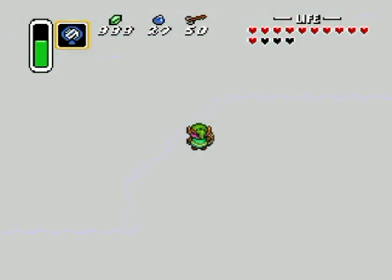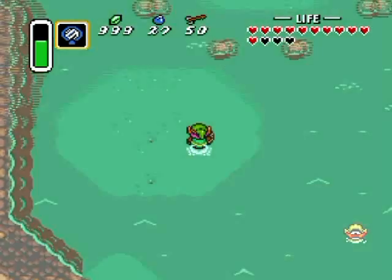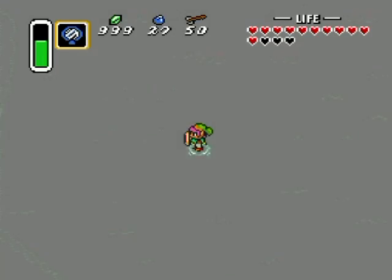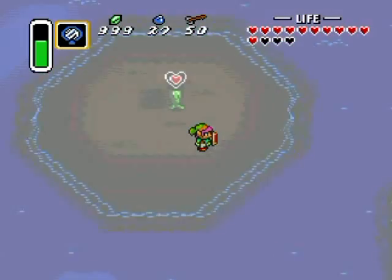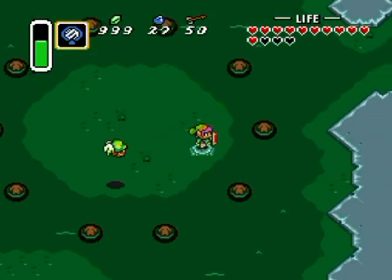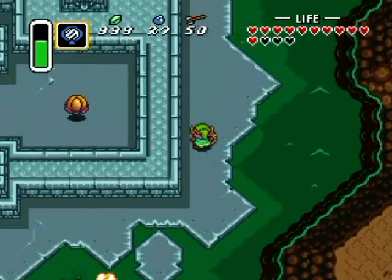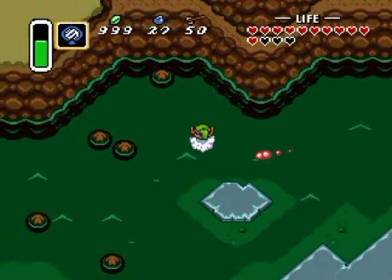I'm looking for a particular spot where I can use the magic mirror. It must be further north. In the light world if you explore here, there is a patch of land that you need the magic mirror to reach, and on top of this piece of land there is a heart piece. This is it — I got a piece of heart! I think I'll go back to the dark world now to show you the rest. Right here is dungeon five, which you cannot reach until you get the item from the next dungeon — so some dungeons you can't do out of order.